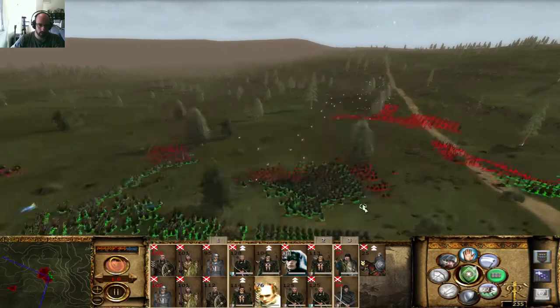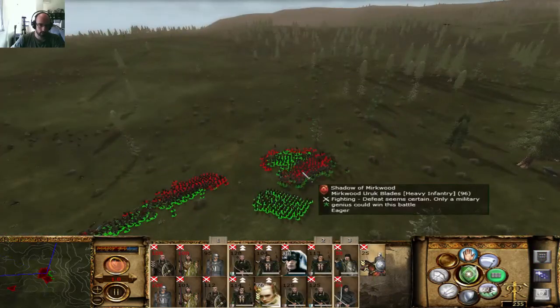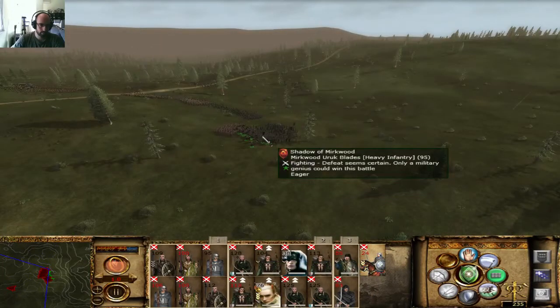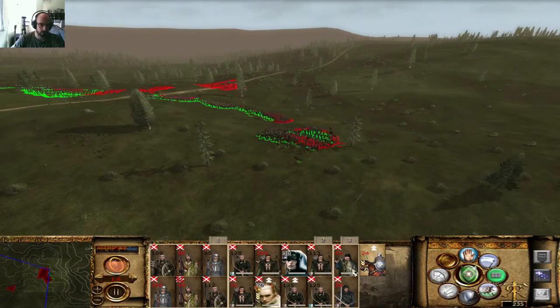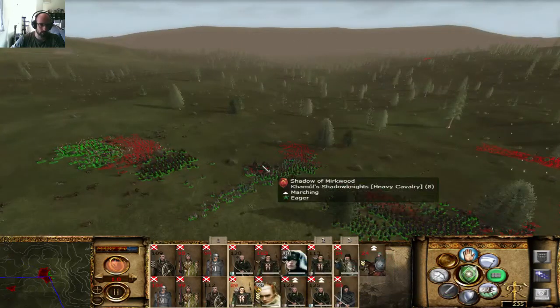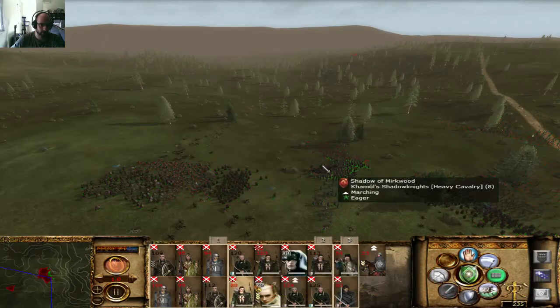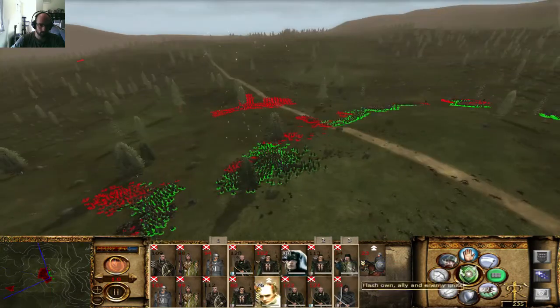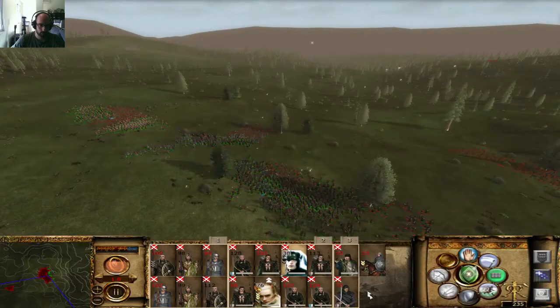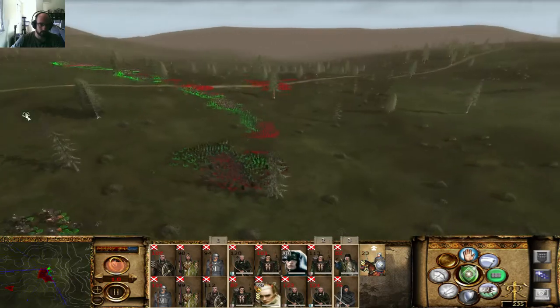Let's take that out — send the Elven King's Guard, yes for sure. Their units are actually fighting normally to the death — well, that's because the Kamulza is still alive. Where's the cavalry? Keep doing that — we can just push through here.